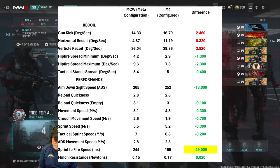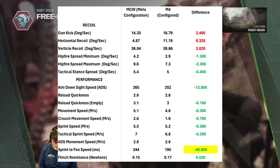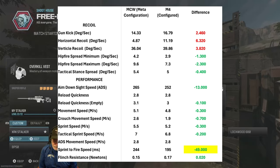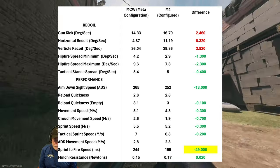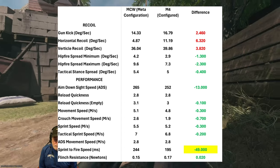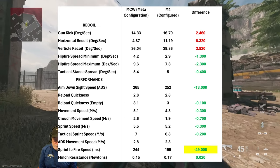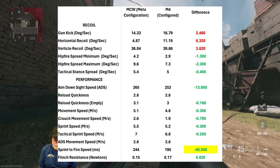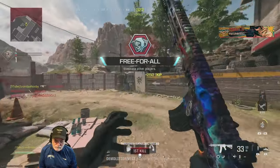Let's look at recoil and performance. Recoil is where the MCW shines — that's why the pros use it in the CDL. But everywhere else is a victory for the M4, except for the movement speeds. I should have highlighted those red — the MCW is slightly faster in movement speed and crouch movement speed. But the sprint-to-fire speed is much faster for the M4.